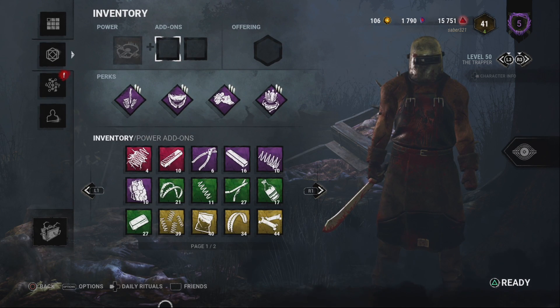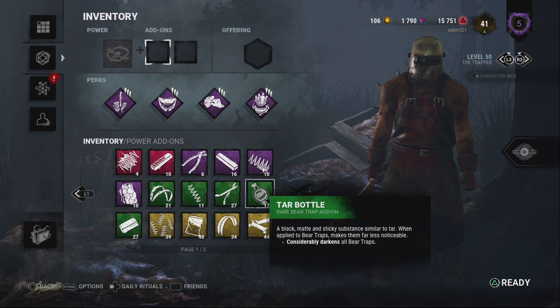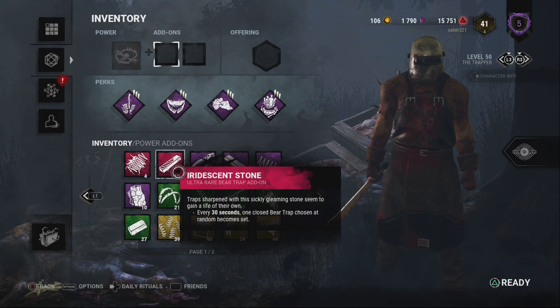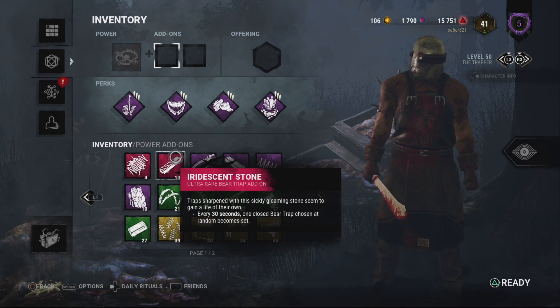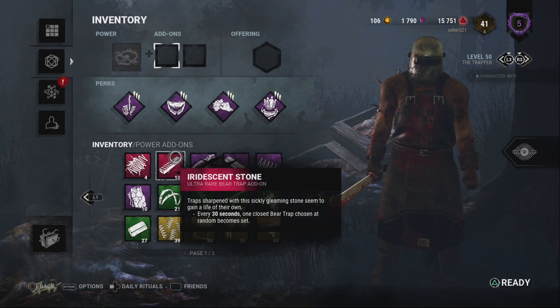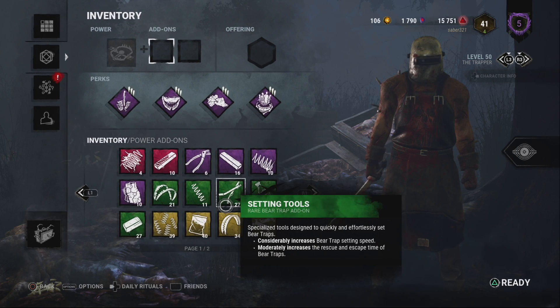In my personal opinion, a lot of his add-ons are bullshit. You're only really using the ones that affect the traps' brightness and whether the traps do something — if they're rescues or just set. Trapper himself needs to be able to hold three traps base, and the max he holds should be five. With add-ons, one that makes him start off with two and hold four would be fine.